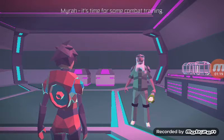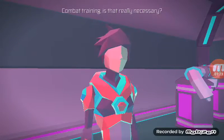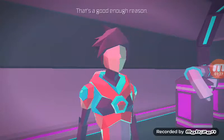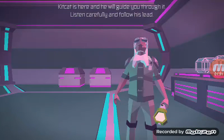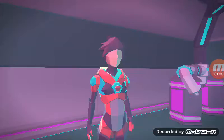Mira, it's time for some combat training. Combat training? Is that really necessary? It is if you want to live. That's a good enough reason. Kit Kat is here and he will guide you through it. Ascend carefully and follow his lead. Roger that.